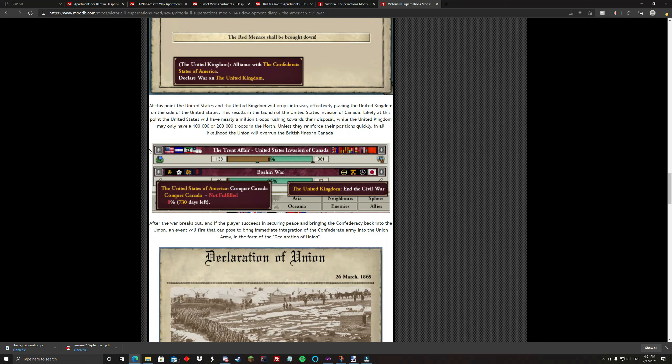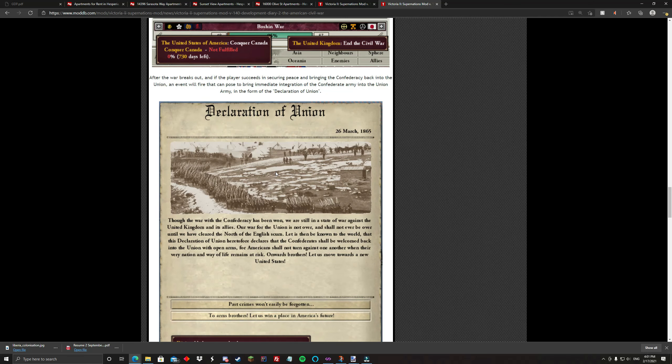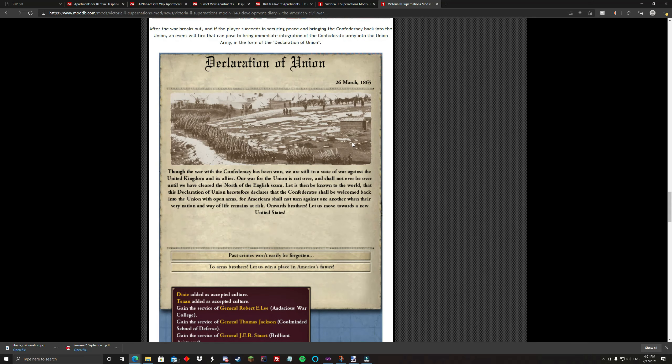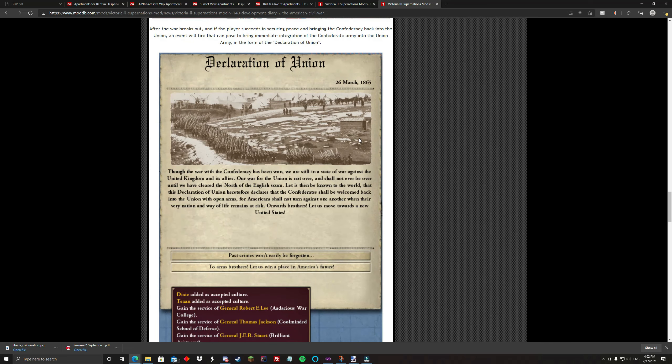There will now be a massive two-front war on the side of the Union. But hopefully, if you're doing a good job and if you're lucky enough, the Trent Affair fires a few months in and you're already pushing hard into the Confederates and are fully mobilized. Otherwise you might find some issues. During the war, if you do end up conquering and annexing the Confederacy, this event will fire: Declaration of Union. This is a completely custom event with no basis towards our storyline.